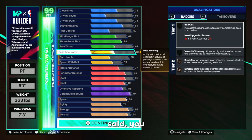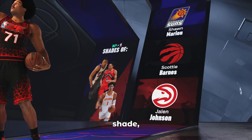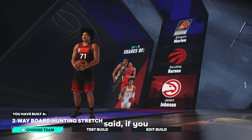The biggest change on this build is that without cap breakers you can't get 96 steal, so you go with 85 steal. You still get that 94 rebound and 91 strength, but now you get better agility, better standing dunk, and better free throw. This build comes out with shades of Jalen Johnson as your final shade, but you are still going to get the same Two-Way Board Hunting Stretch. I do have this build currently, and it does not feel as good as my cap breaker build — but if you don't have those plus-six cap breakers, definitely start here.